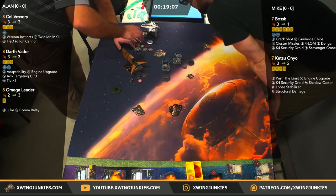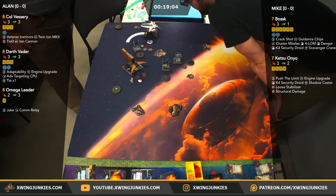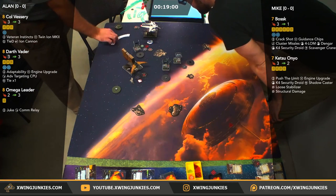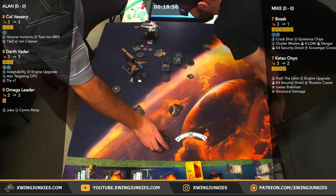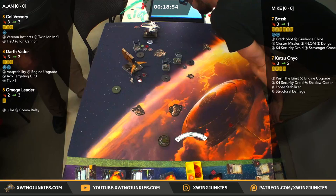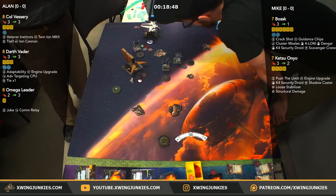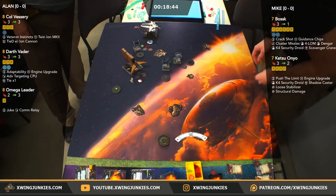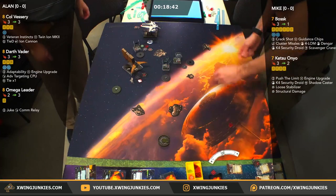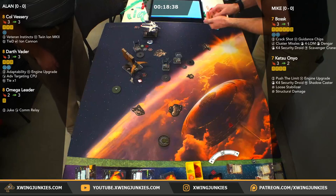Actions here: evade, focus, boost. Mike probably looking to just take this Omega Leader out here this round of fire. So he's going to re-acquire the target lock with the K4. Mike has to keep Ketsu alive — otherwise I don't know how Bossk clears his ion tokens.